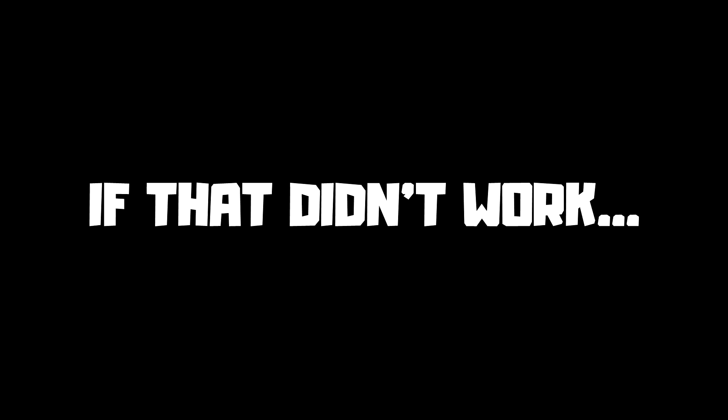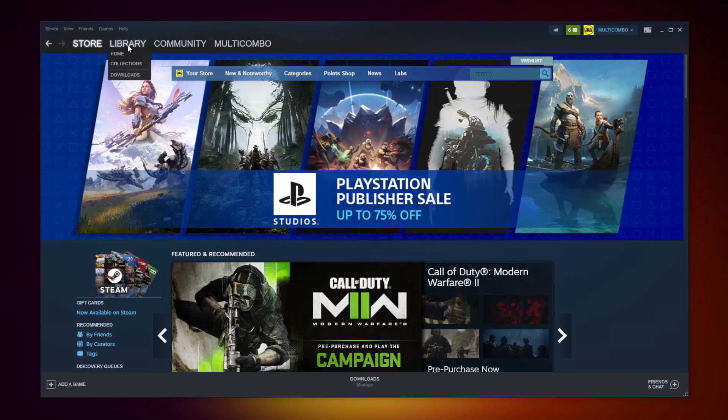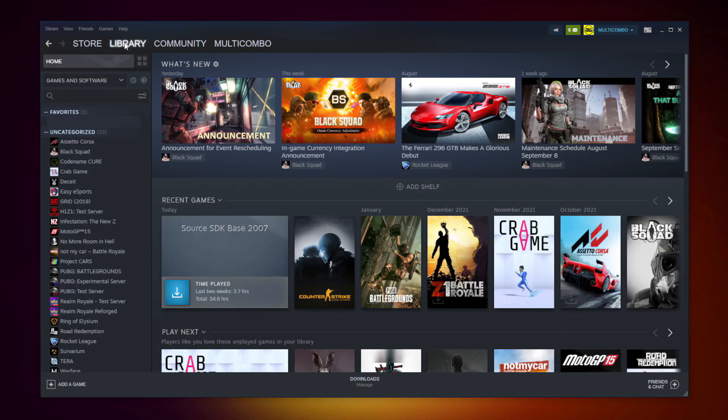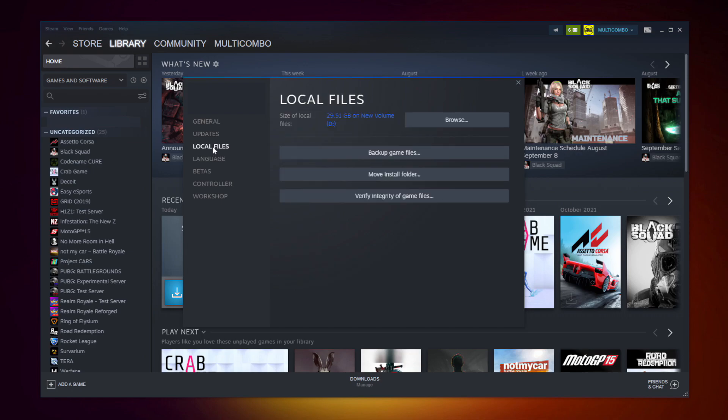If that didn't work, open Steam and go to the Library. Right-click your not working game and click Properties. Click Local Files.